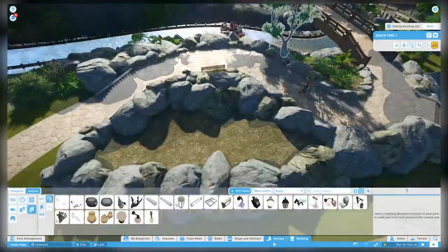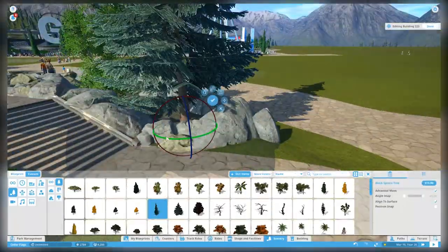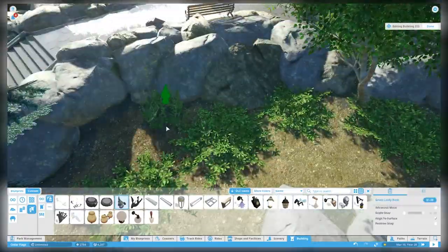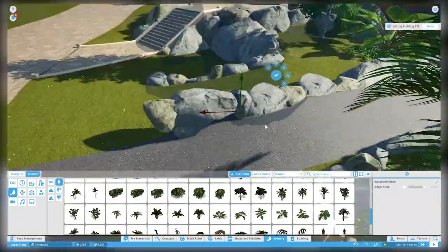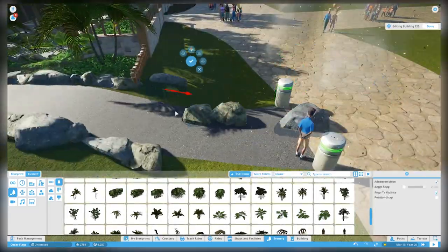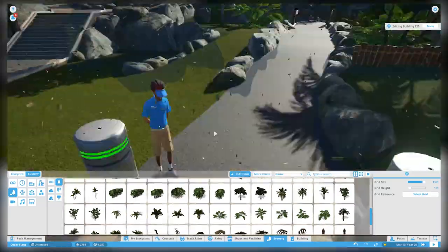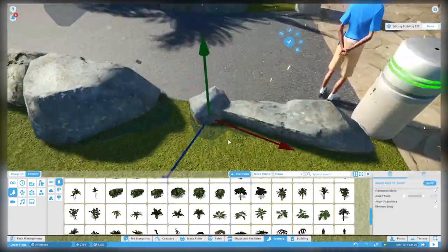This last little section of path wasn't as tedious to place. If you want nice smooth slopes in your path work and not jagged ones - when a path goes down on terrain in this game it masks the terrain exactly as it is, so if you want it smooth you have to go in and actually make the terrain itself smooth first. It can get very tedious if you're struggling to get a really smooth sloped path.